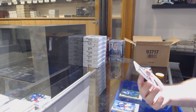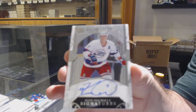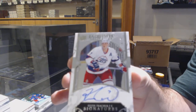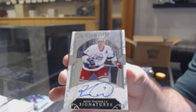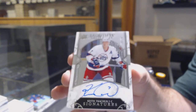Out of 25 exquisite signatures — Keith Kachuk for the Arizona Coyotes. Nice.